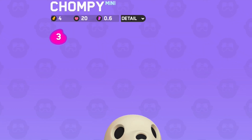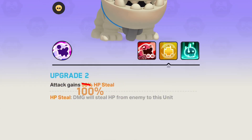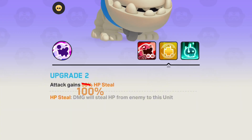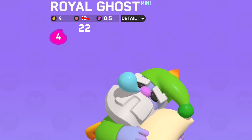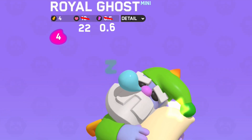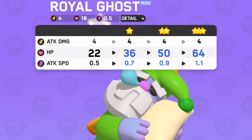Chompy: his base HP was increased to 30 from 20, and the second upgrade is now 100% HP steel instead of 50% HP steel. The Royal Ghost: his base HP was increased to 22 from 18, his base attack speed was increased to 0.6 from 0.5, and his HP per upgrade was increased to 14 from 12.